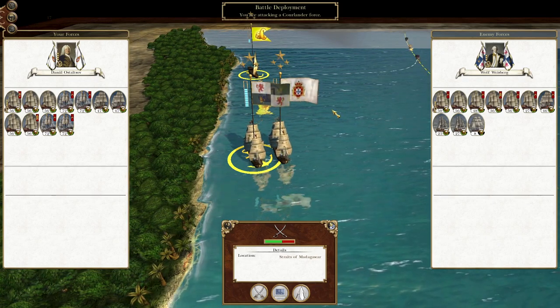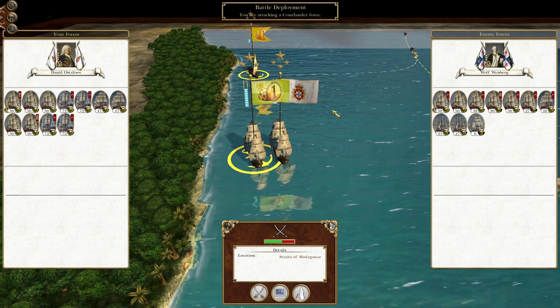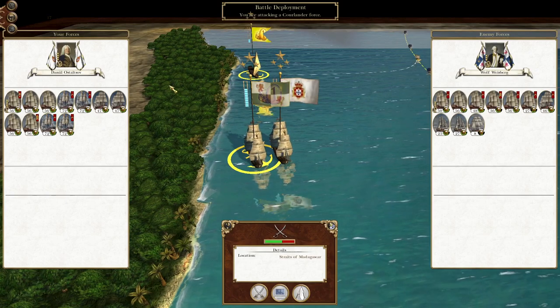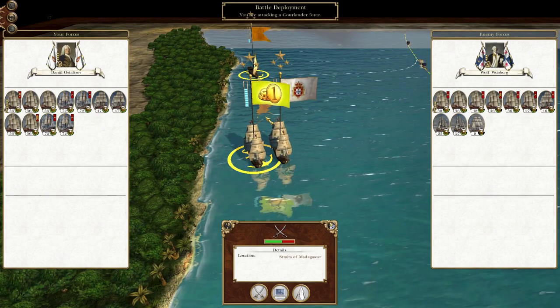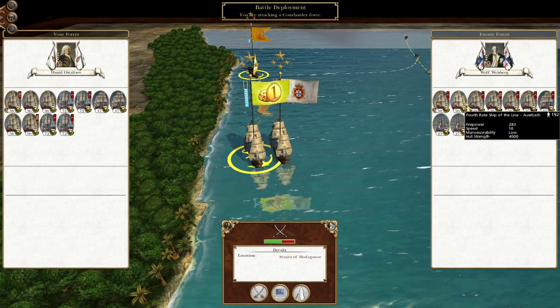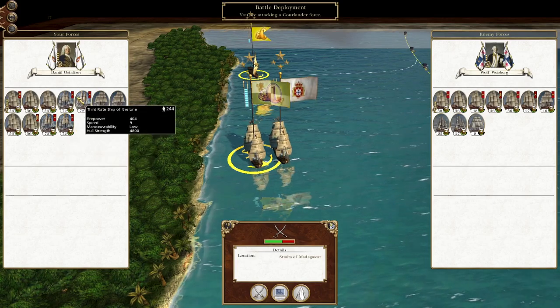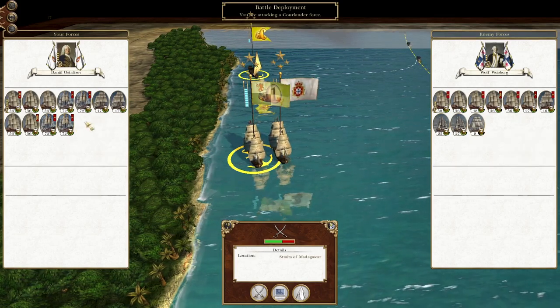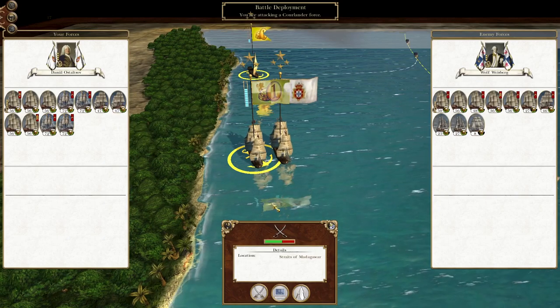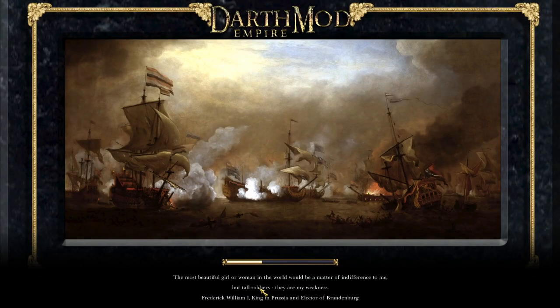What's up guys, this is the Roeferman and I am back to bring you the next episode of my Empire Let's Play as the Kingdom of Portugal. In this episode we are engaging the Corlan navy that is so greedily preventing us from trading straight to Wendagascar. They've got a bunch of fourth rates but we should be okay because we have a few third rate ships of the line.